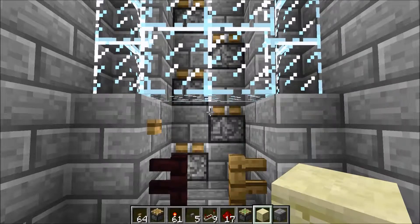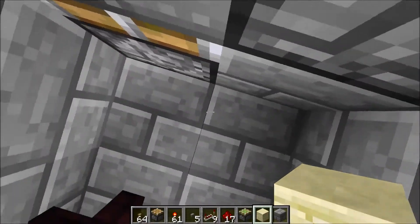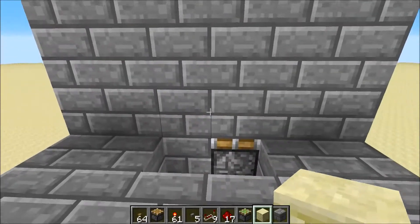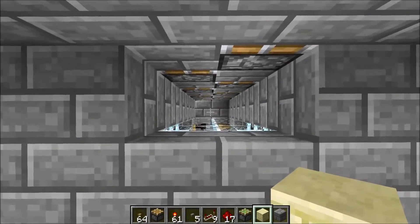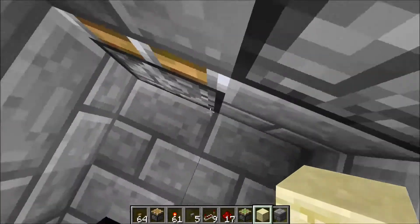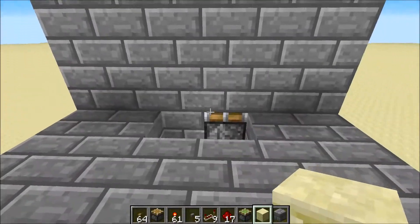Hey guys, my name is Awesome Cuber and today we're going to be taking a look at the piston elevator. As you can see, it just pushes you up like that. This elevator does not have a down feature, but I might have another elevator that could do that.